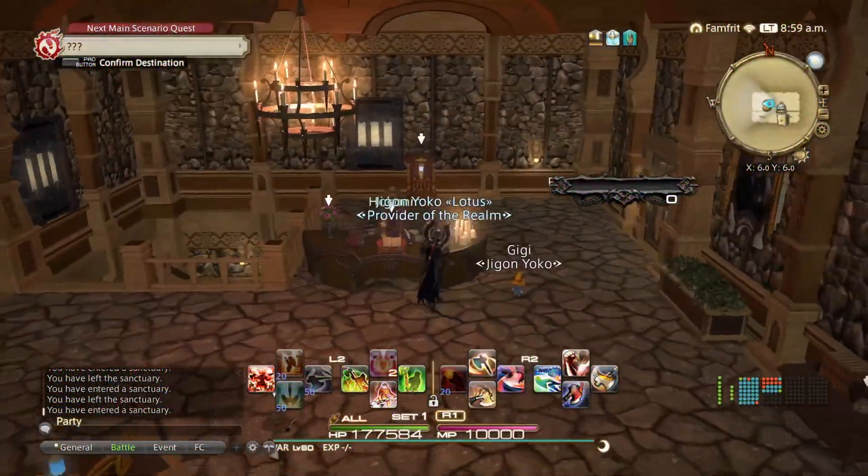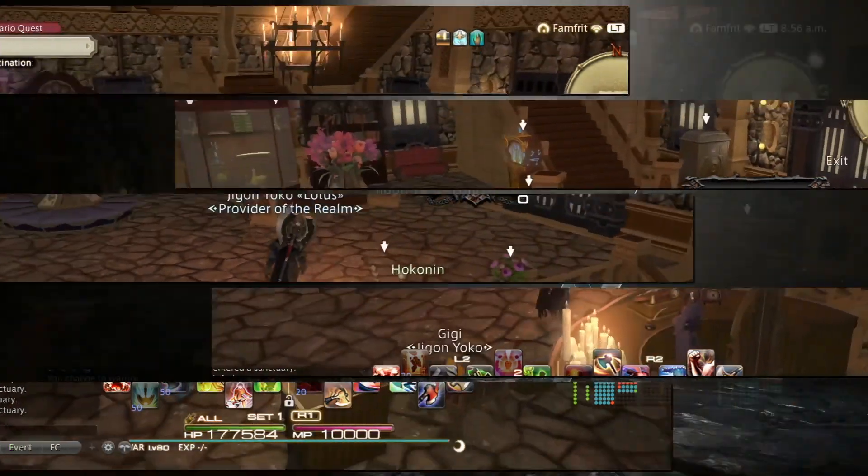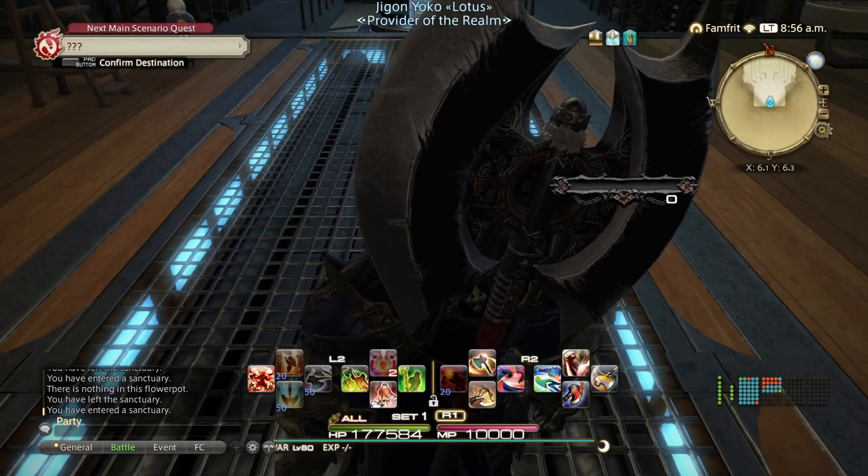Down here they sell all the stuff you just saw on screen. Junk mongers also sell dye, so for fashion week, dye for the win.